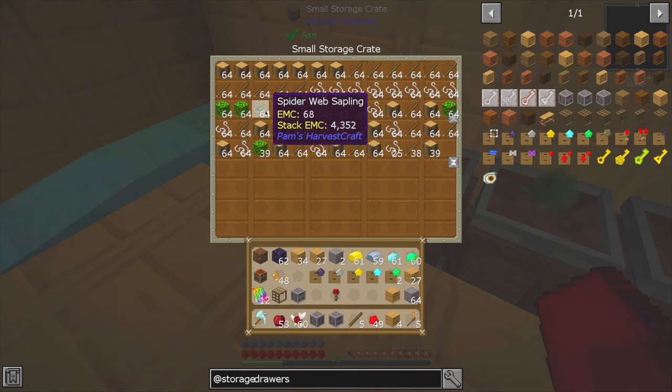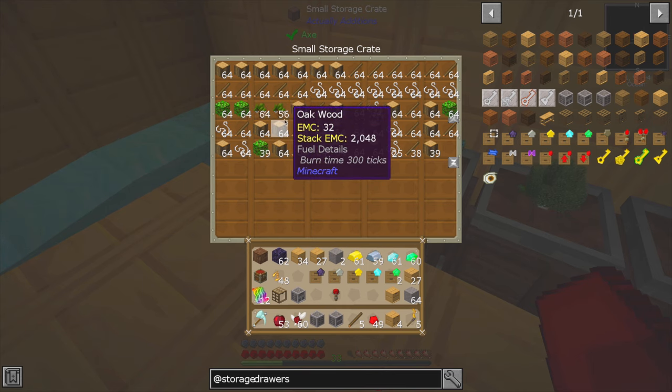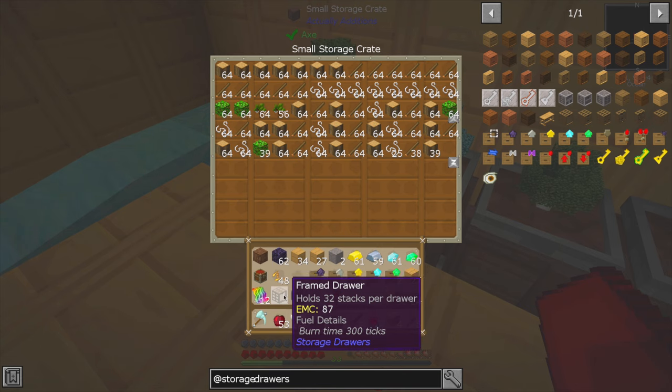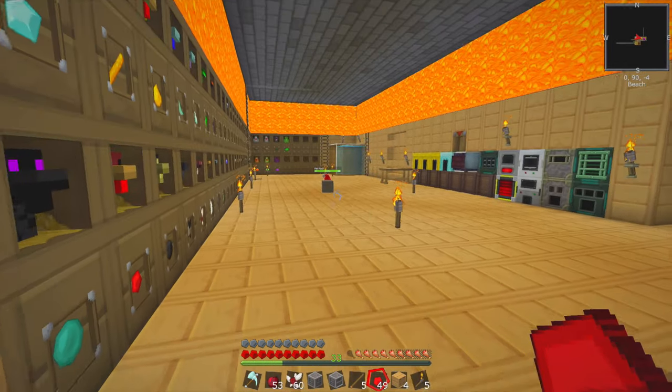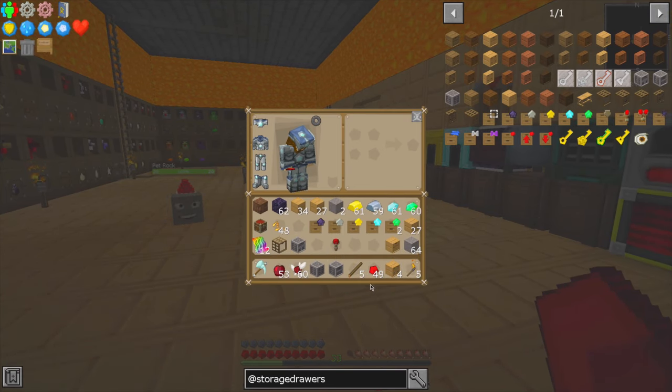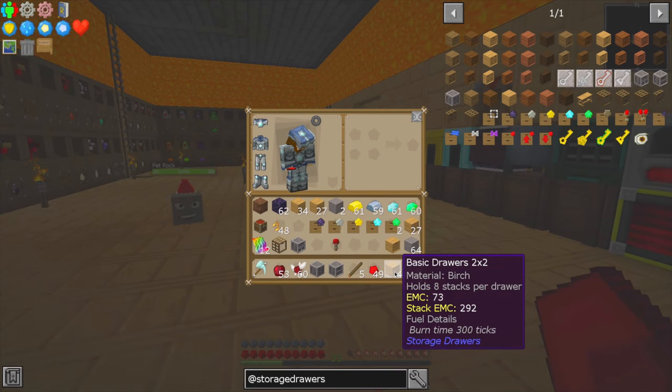That's five items, but we don't need it to create more saplings. So what we can do is occupy these slots on the drawer with specifically what we want, and that's all that it will produce. If we go with the 4x4, it only holds eight stacks per drawer, but if we can apply upgrades to it, that of course goes up.